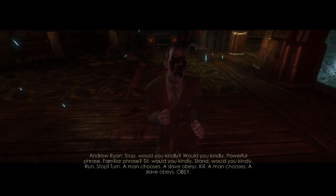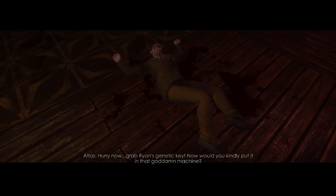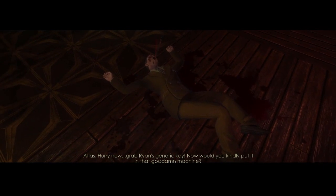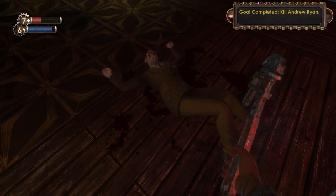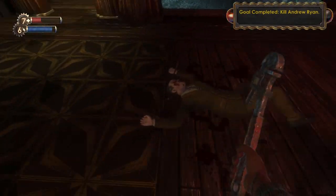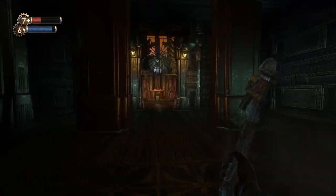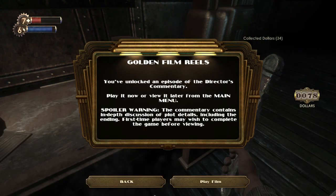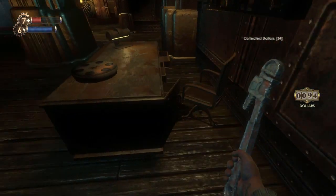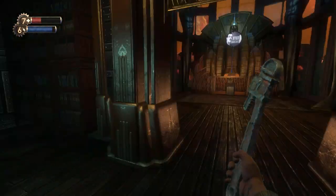Do you see how the golf club, like, clipped through his body? Now, grab Ryan's genetic key. Now, would you kindly put it in that goddamn machine? Kill Andrew Ryan, complete it. Oh, is this the moment I was thinking of? Search the desk real quick. Oh. Nope. I was gonna watch that. Thought that was a Tommy gun clip.